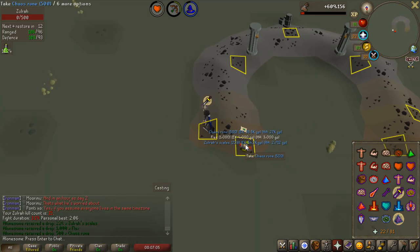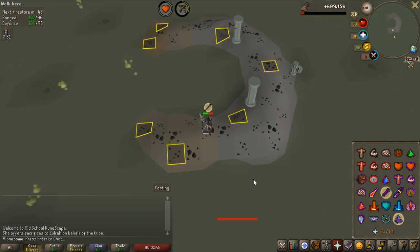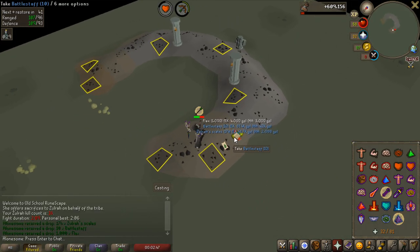What is the first loot going to be? Chaos runes, Solra scales, and Flax. Not bad. I felt like this kill was pretty fast — the second one.